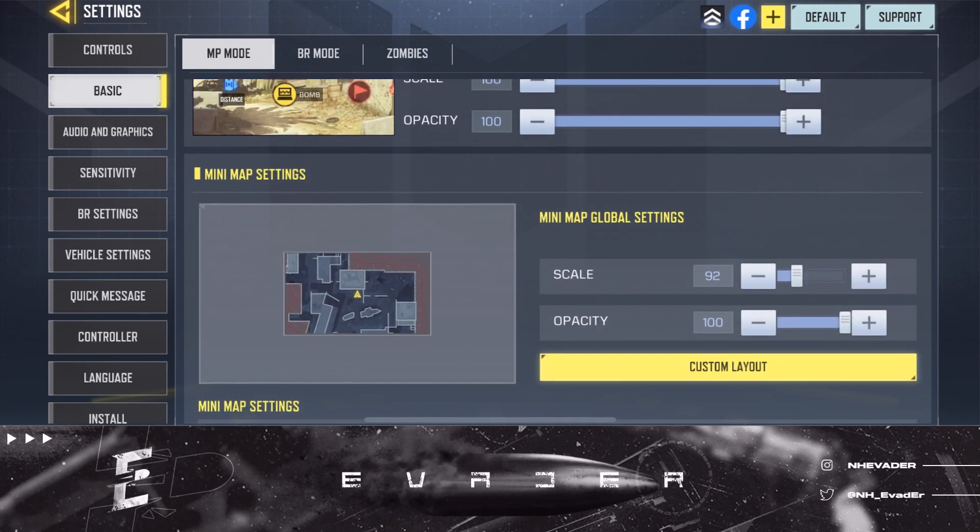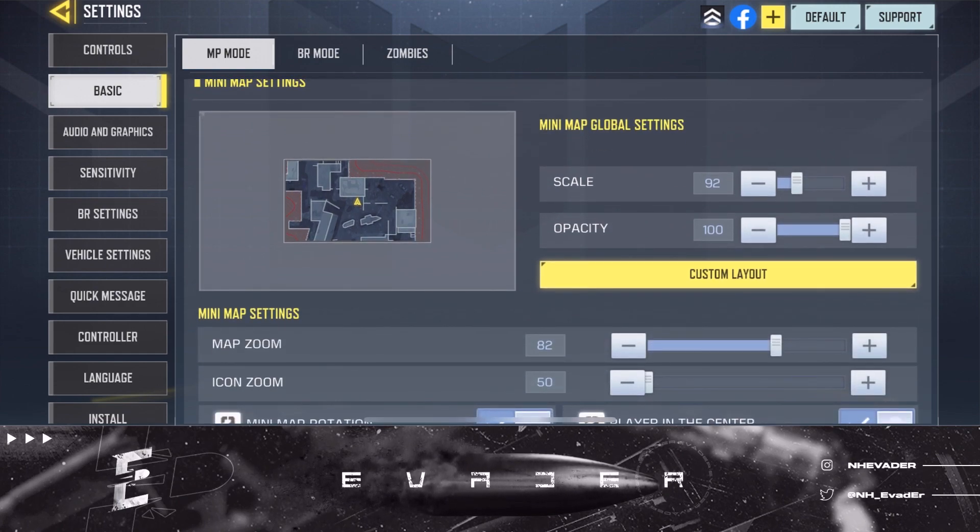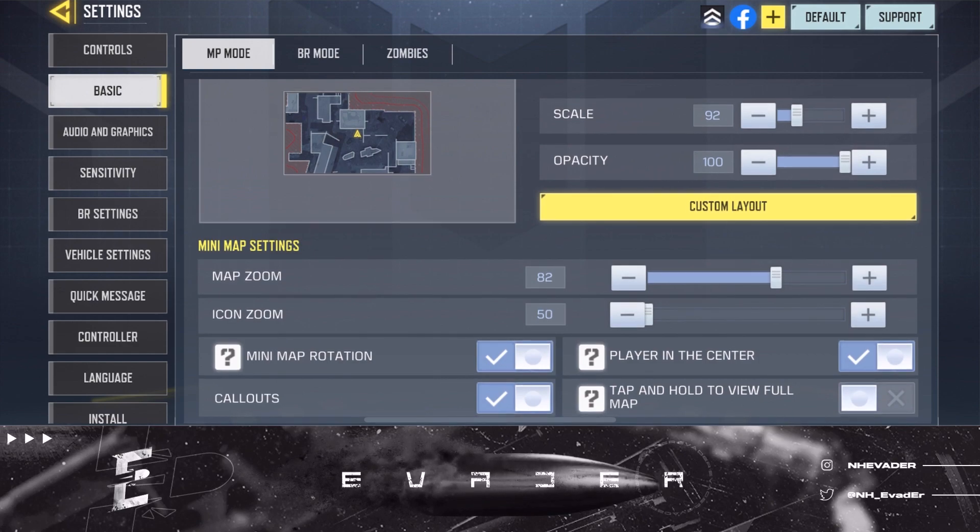My mini map is at 92, opacity is at 100. You need enough visibility — you don't need to zoom the scale all the way out, and you don't want an obtrusive mini map where you can't see anything because it's so small. I have player in the center on, map zoom 82, icon zoom 50, just to keep it more concise.